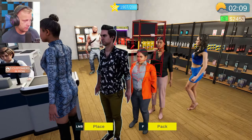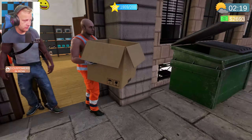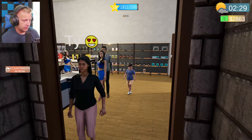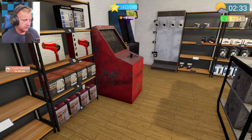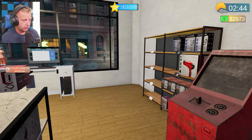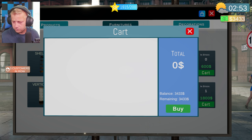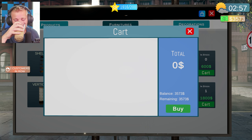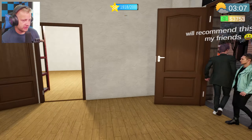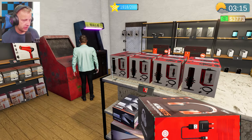Let's open this up and get the shelf placed. I think we might be getting robbed again — yep, there he is. Maybe not. We now have enough shelves for the rest of our products. Once we get enough money, I'm going to close the store so we can get things restocked and reorganized. I appreciate our security guard — without him we'd be losing a lot of items because I wouldn't realize how often we're getting robbed.